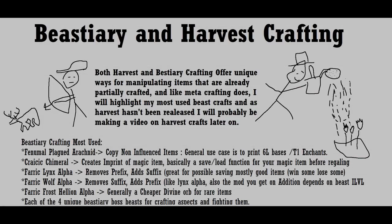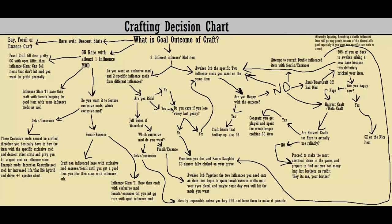Just like metacrafting is used on partially complete items to finish them up, bestiary and harvest crafts both have strength in helping mold items during the crafting process. I listed the main bestiary crafts I use when crafting items. Since harvest had not come out yet and we don't have hands-on experience with it, I'll hopefully be making a more complete video explaining harvest crafting once I've had time to learn the system in game. I also created a crafting decision chart to give you an idea of what methods I'd recommend for specific outcomes — pause here if you're interested in reading it.